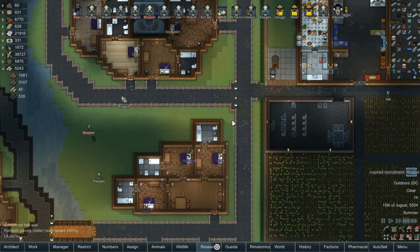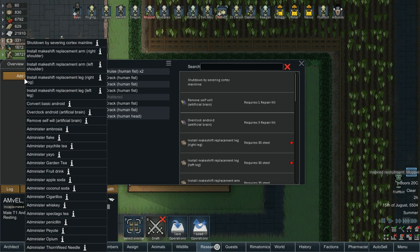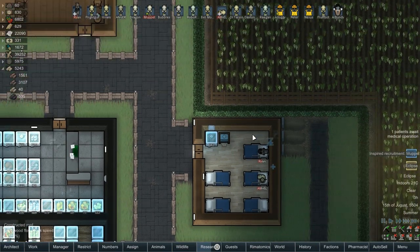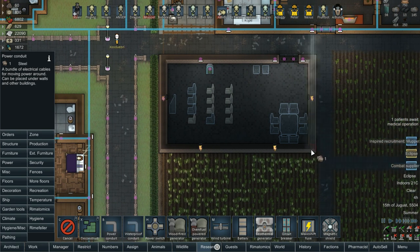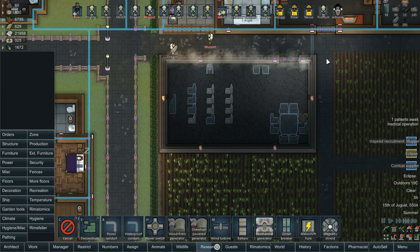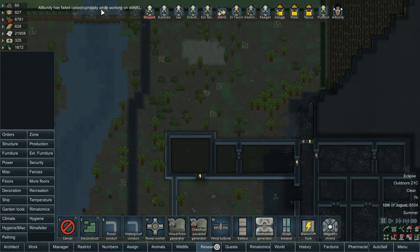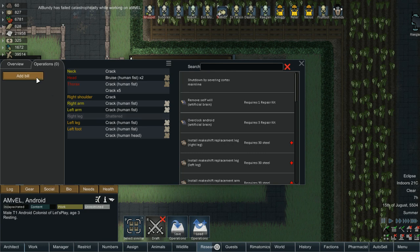We'll do a makeshift replacement leg, right leg. We'll just throw that in because it won't really matter — you're going to get it replaced eventually. We also need a power conduit in here. We'll wrap it around here, but preferably not overshooting the path. The lights are done, it just needs the power. We don't need that extra piece. Should have got someone competent.